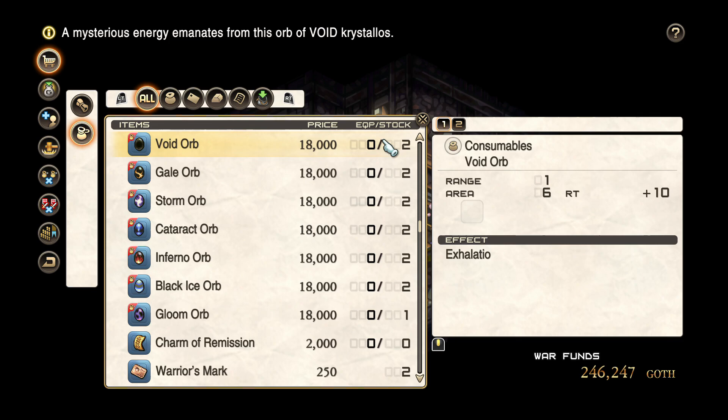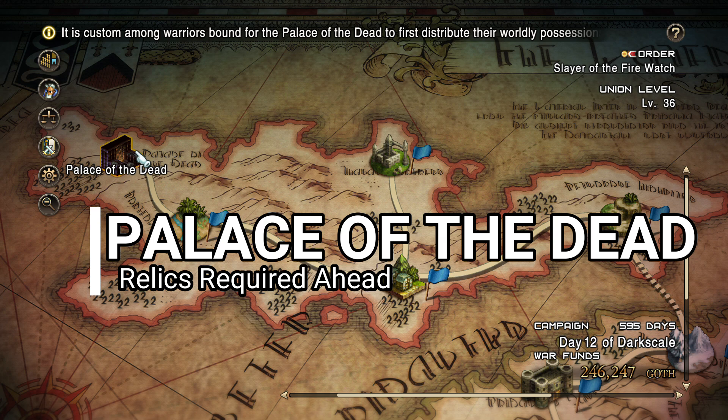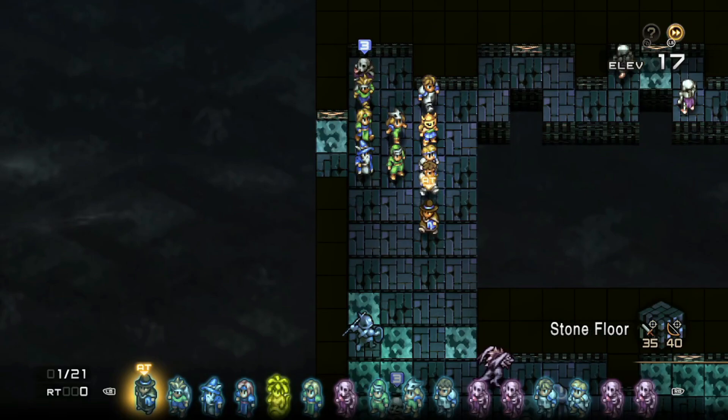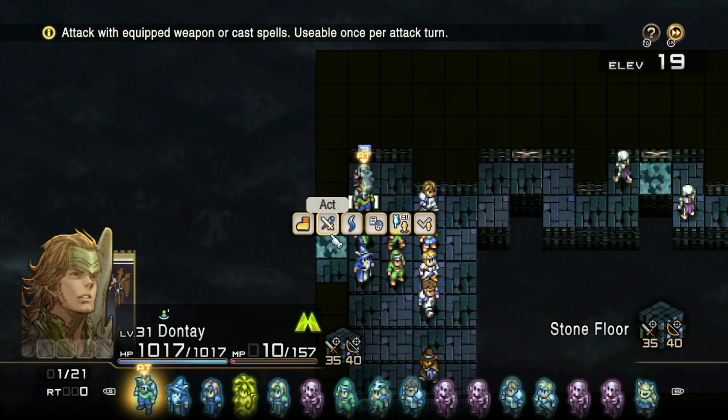Also note that any other orbs you get — such as ones from mission rewards — do not count for the coming requirements. Before you're able to turn in those orbs, you need to hit up the Palace of the Dead. To do this, read the Warren Report entry, Mysterious Blast on Exeter, again in Chapter 4. This will unlock an entire chain of battles to the northwest of the map, which ends at the previously mentioned Palace. Fight your way through until you get to the Palace of the Dead, and enter when you're ready. I advise waiting until your union level is 36 so that you can handle the first nine floors of enemies, unless you're very confident in your team.